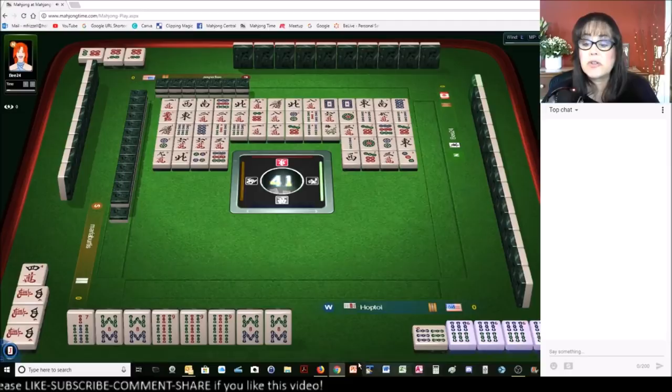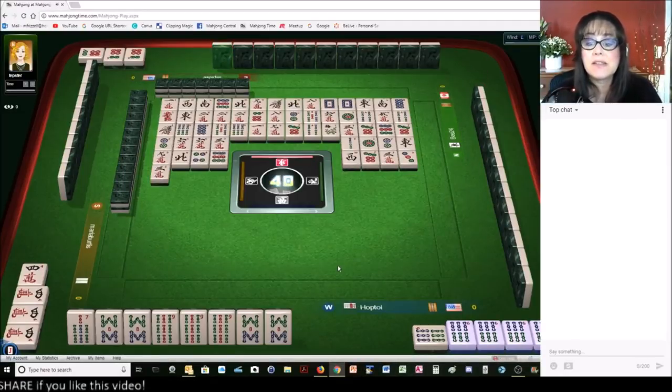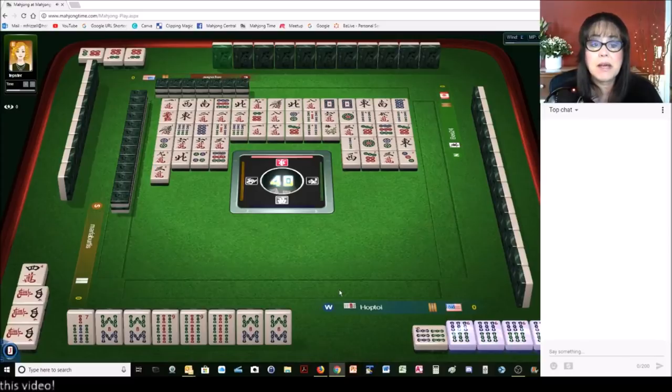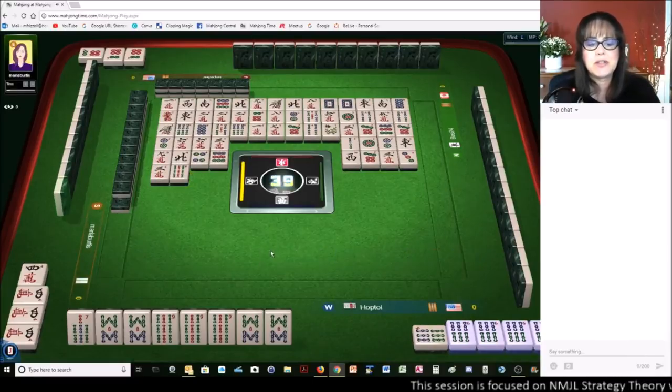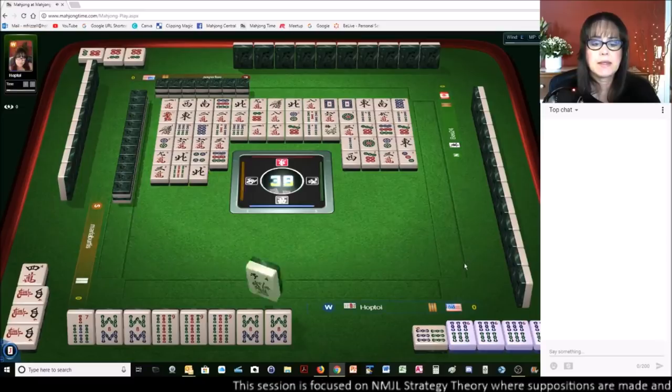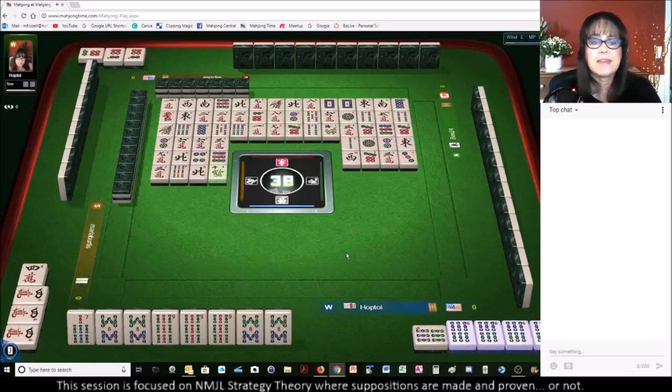Oh, I have four jokers there. There are two six bams out — in the discard pile. One six bam in my exposure, so there's one six bam left. Nine bamboos. Oh shoot — now we need a joker. We need two jokers now. North wind. And now we got the flower — came too late. Bamboo. Came too late.